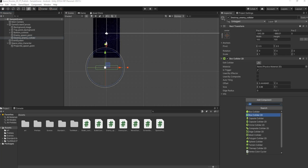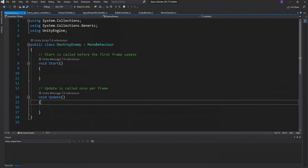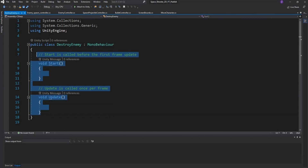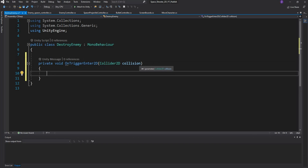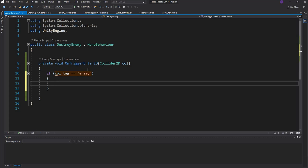Now we're going to create a script named 'DestroyEnemy', double-click to open it in Visual Studio, and delete the default contents. All we're going to do is create an OnTriggerEnter2D private function, rename the collision parameter to 'col', and say: if col.tag equals 'enemy', then destroy the game object. That's all we need.